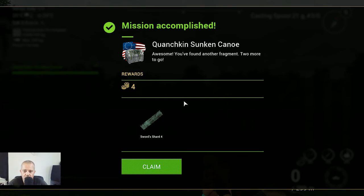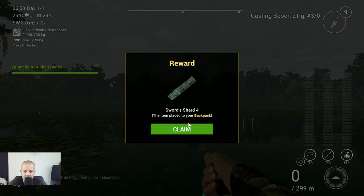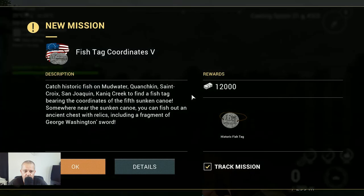Mission accomplished! Quansken sunken canoe — awesome! You found another fragment, two more to go, four coins, and a sword shard four. Let's claim it. And this will be the next mission: fish stack coordinates five — that's the next video. So guys, thank you for watching and see you in the next video. Tight lines!